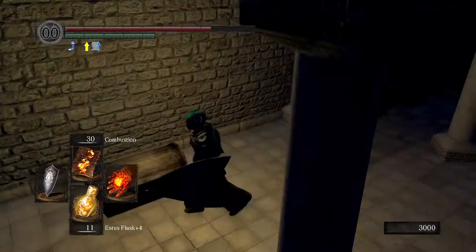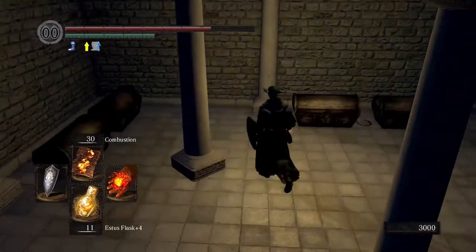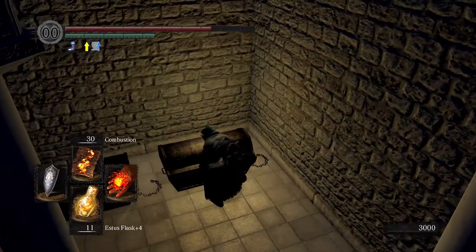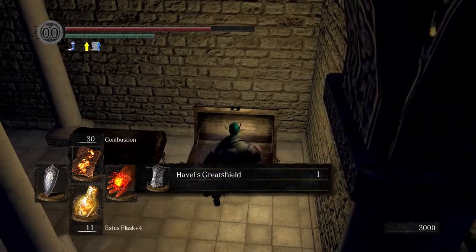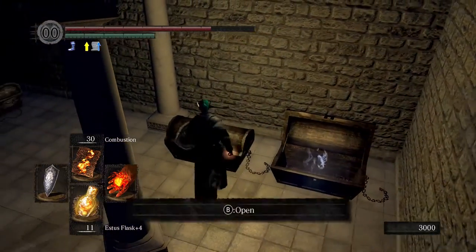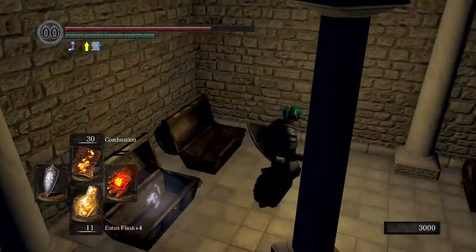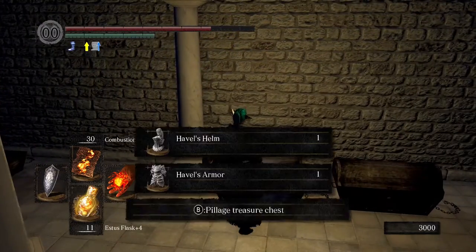The mimic drops the occult club, but these two pairs of chests here have Havel's armor and Havel's gear. Starting from these two, we have Havel's great shield in this one and the dragon tooth as well — you'll need a huge amount of strength to use these. Those are the weapons that Havel himself uses in this game.